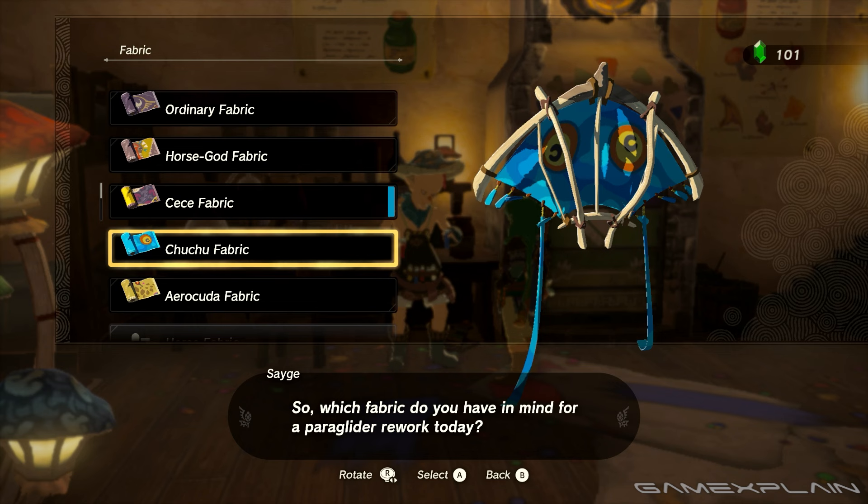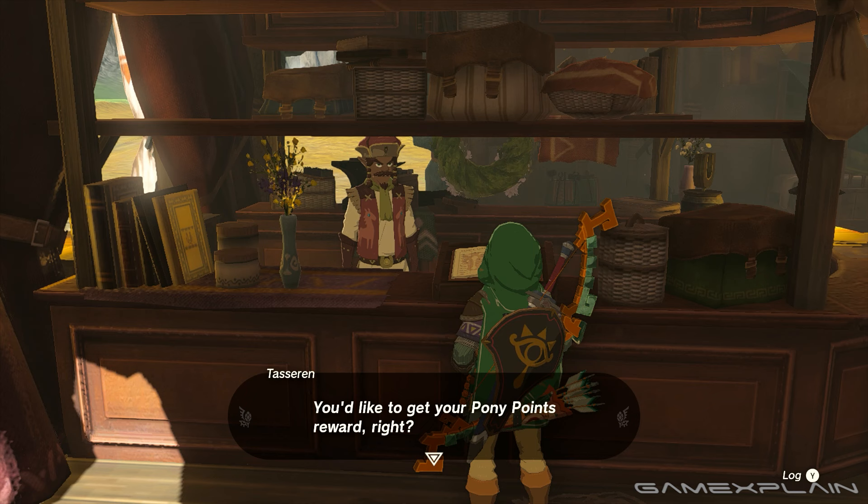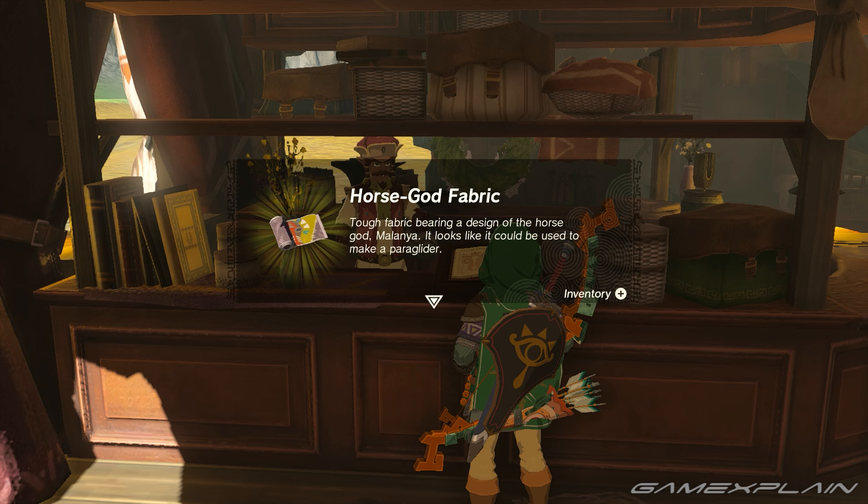You can also get various other fabrics through different quests and rewards, such as the Horse God fabric with enough pony points at the stable, so make sure you keep an eye out for them.